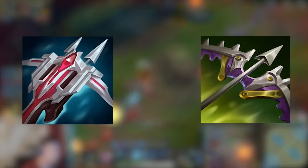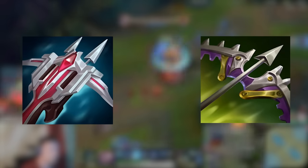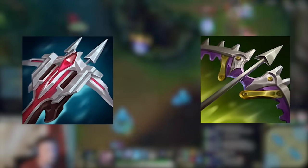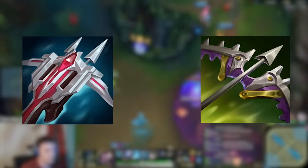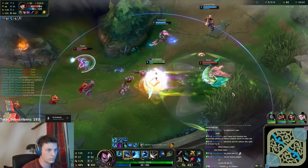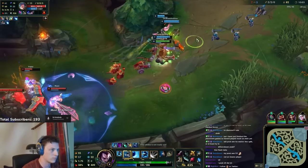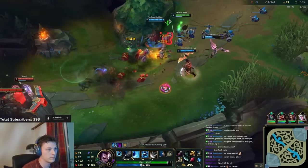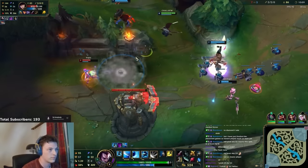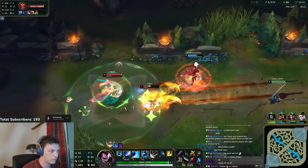Lord Dominik's or Mortal Reminder? Both are very late game items. If you're playing against bruisers and tanks, these items can be very useful. Mortal Reminder is definitely better if you're playing against champs like Aatrox and Sylas, while Lord Dominik's can be a lot better into champs like Ornn, Malphite, or Cho'Gath. These items I rarely build and feel like I don't really need most of my games, but there are definitely scenarios where it's worth building them.